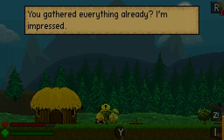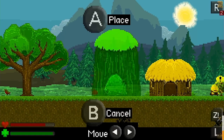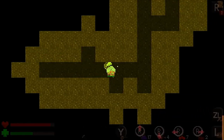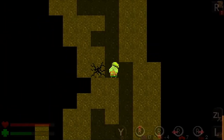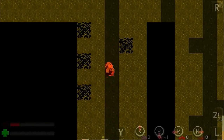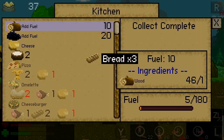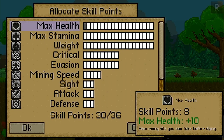The first building we construct is a storehouse where we can dump materials and items we don't want to carry. There is a limit to how much we can carry, though this can be expanded — if you surpass it, your movement speed is slowed and you begin to lose stamina, seen as a green bar below your red health bar. Stamina is quite important as it's used to perform any type of action in the game, and if it runs out you'll start to lose health and eventually die. Both stamina and health can be restored by consuming various types of food, and the gameplay settings allow you to automatically consume food when these run low.